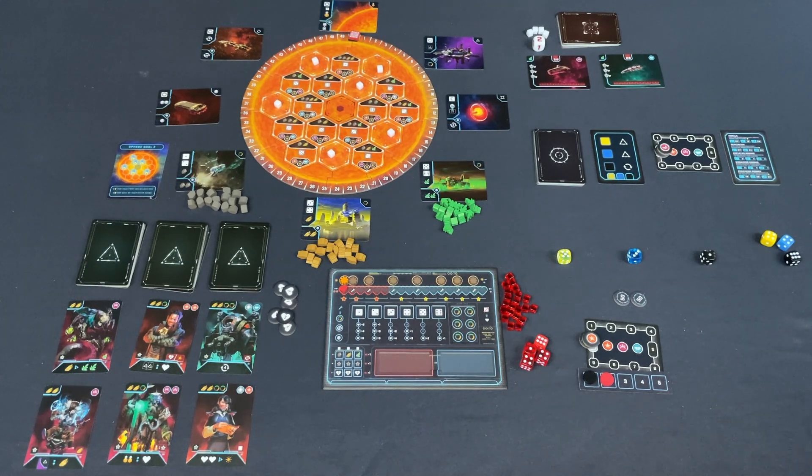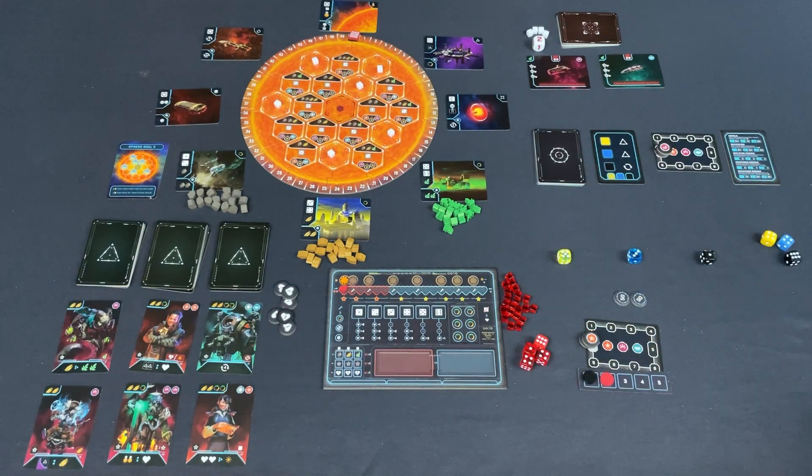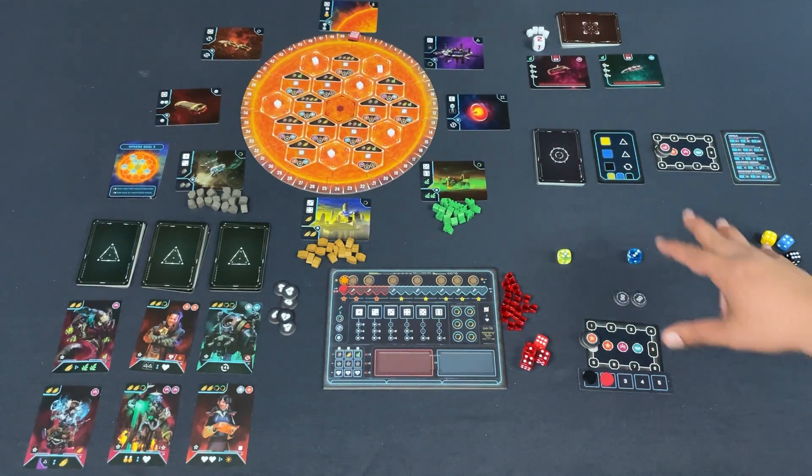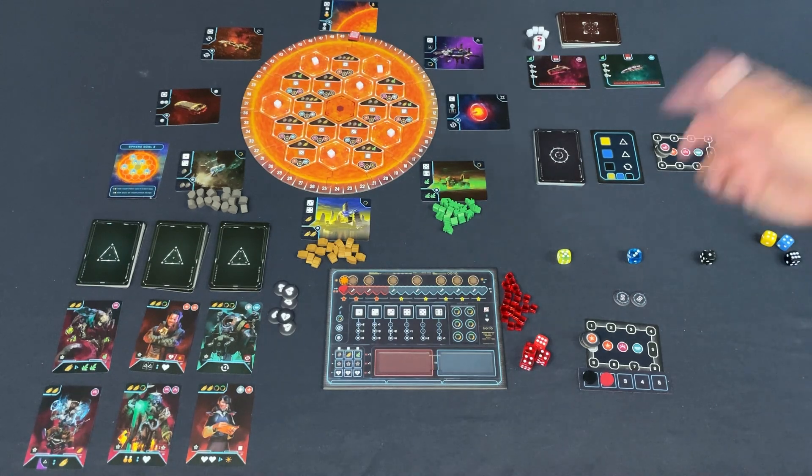I'll be doing a full solo playthrough against a solo bot. This game promises strategic punch through dice manipulation at a low price point across a reasonable six rounds. There are a lot of little rules to keep track of — I've done my best to get every rule correct. If I miss corrections, please feel free to comment kindly.